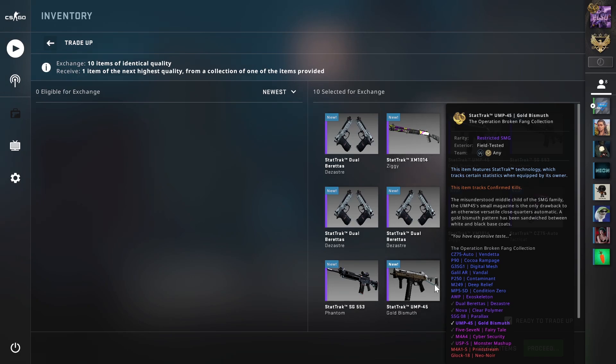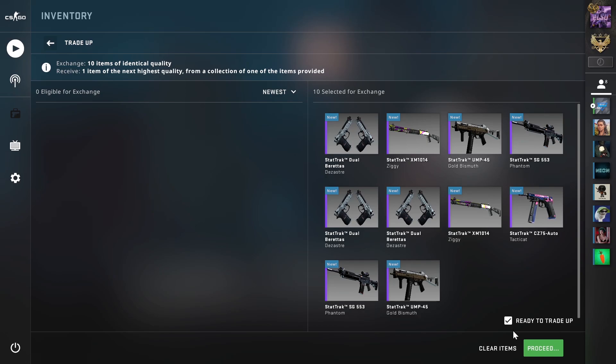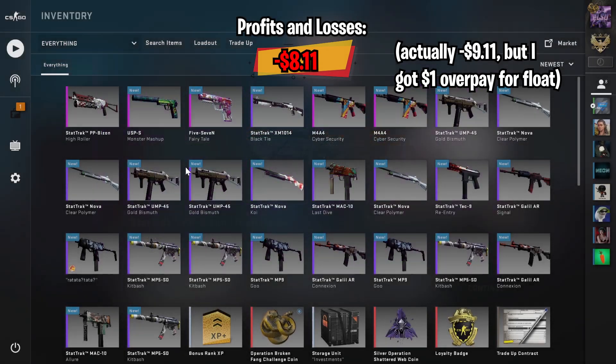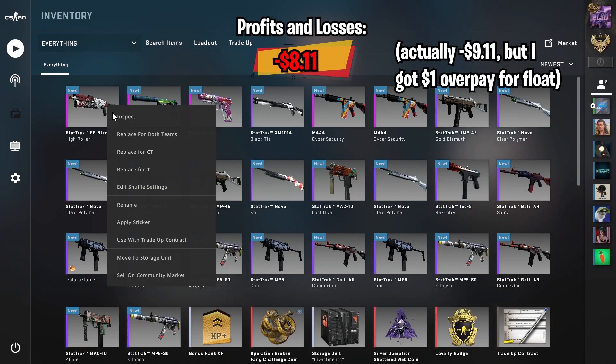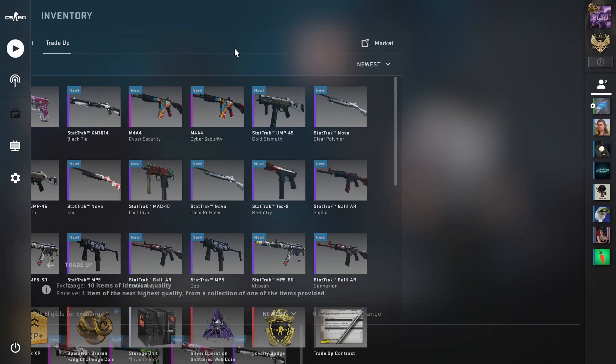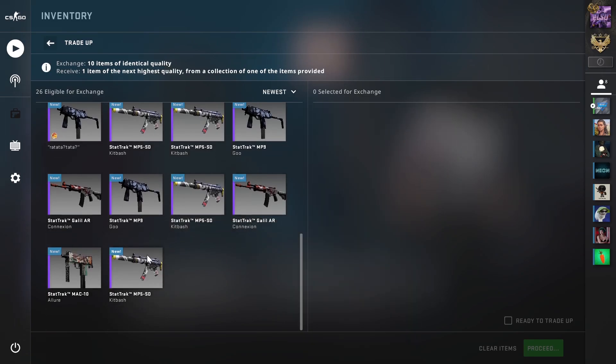For the 6th trade-up, let's see what we're going to get. We got the worst outcome. It will come out in field-tested but at a very low float, so at least I can get some overpay for this. But this will still be a very bad loss for me.